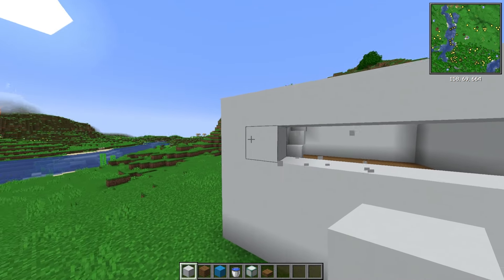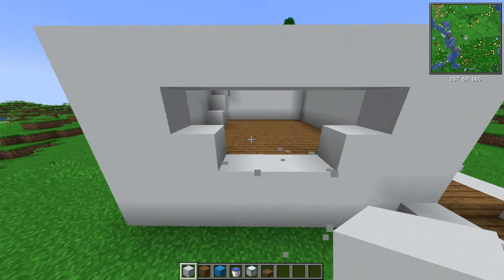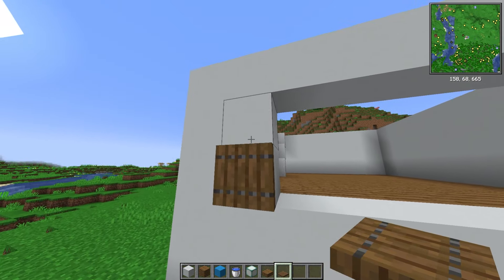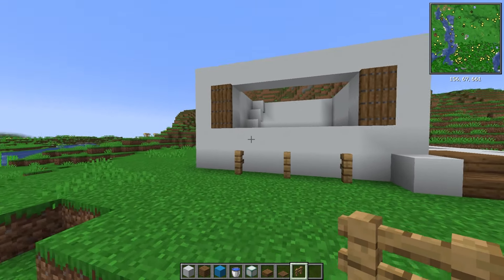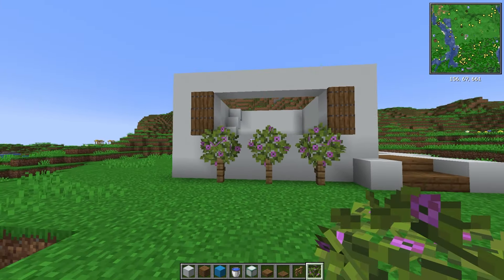Remove the slits, making sure you leave a two block gap on either side, then clear out all of the middle. With the middles removed, we then want to add two shutters on either side using some lovely spruce trap doors. Add yourself in three fences at the bottom and chuck some leaves on top to give it a nice little bush effect.